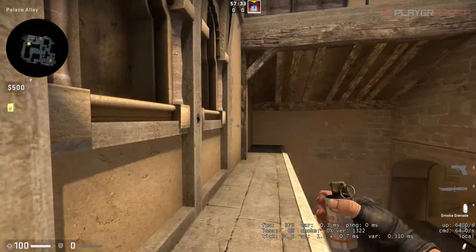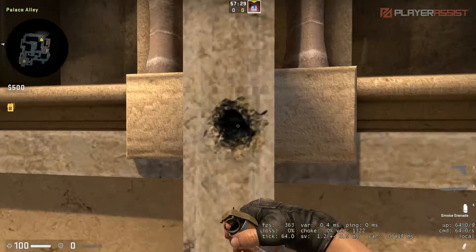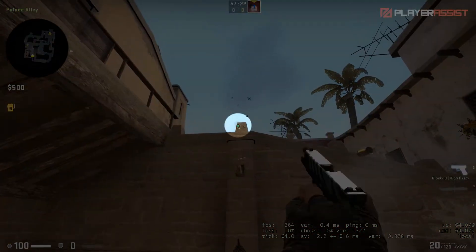Next, let's move on to smoking the jungle. You'll want to stand on this pillar right here in the middle, then face here. Then throw the grenade just a bit to the left of this pillar.